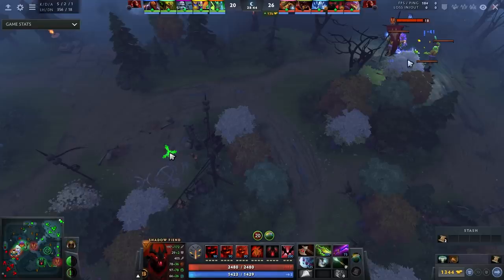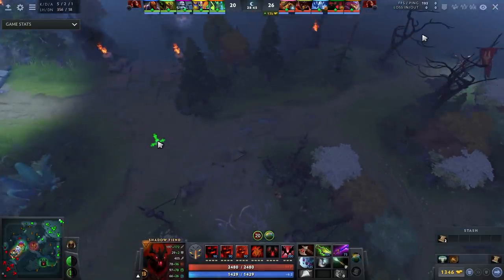This is so important that pros will actually fake the movement they're running during this small duration of vision. So if a pro AntiMage wants the enemy to think they're backing but actually wants to continue to the next creep wave, they'll walk back while the vision is still lingering and then go. But this AntiMage didn't do that — I saw him walk forward.